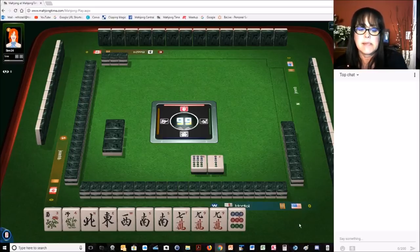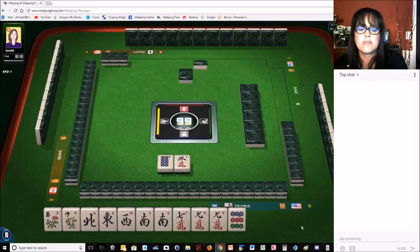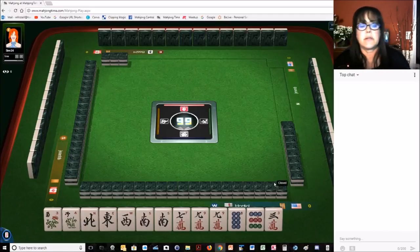Maybe we can get the south back, or maybe that nine bam. Maybe we could pick up an eight crack, or maybe another wind. Either way, it would all slip right in. New phase — pick and discard phase. This is the recovery phase. If you make a mistake, now you recover.